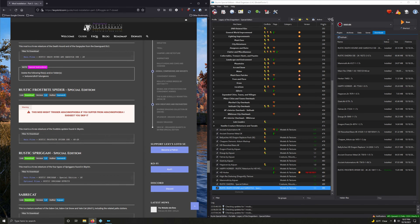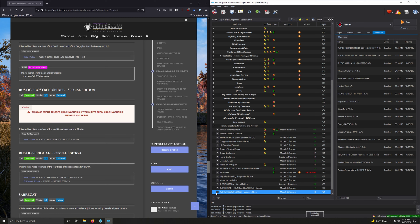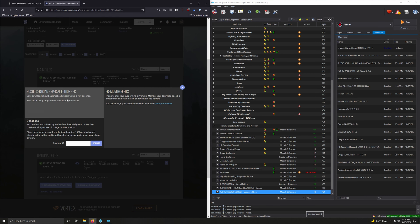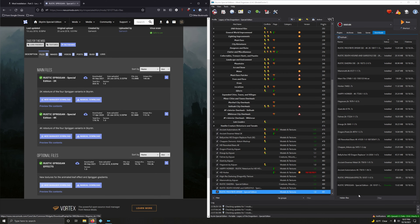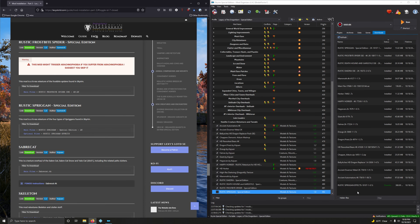And now we're doing Rustic Deathhound and Gargoyles — 2K — and we're going to delete a folder. Let's download this. Files. 2K — very first option here. Mod Manager Download. Double-click to install. We don't want to install the Dungeons folder, so I'm going into Manual. Textures, DLC01, and there's Dungeons right there — uncheck that box. Then OK. Activate that.